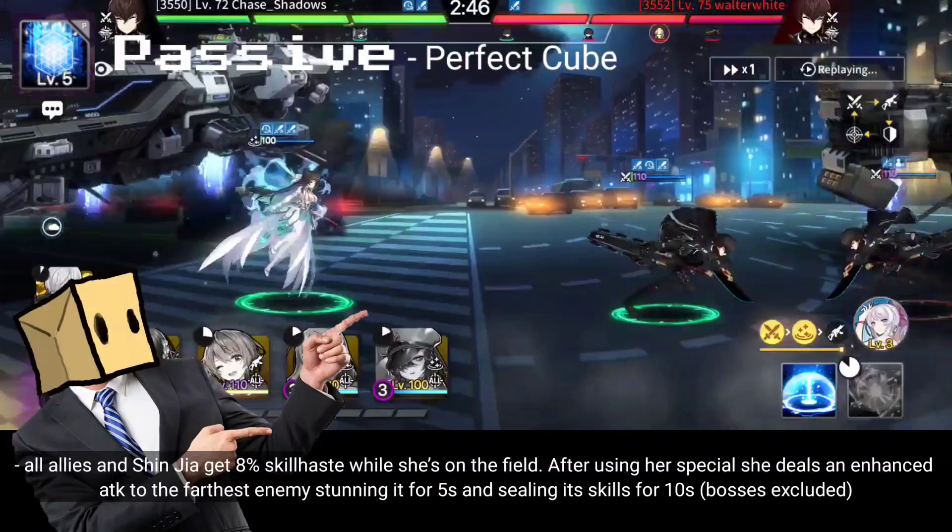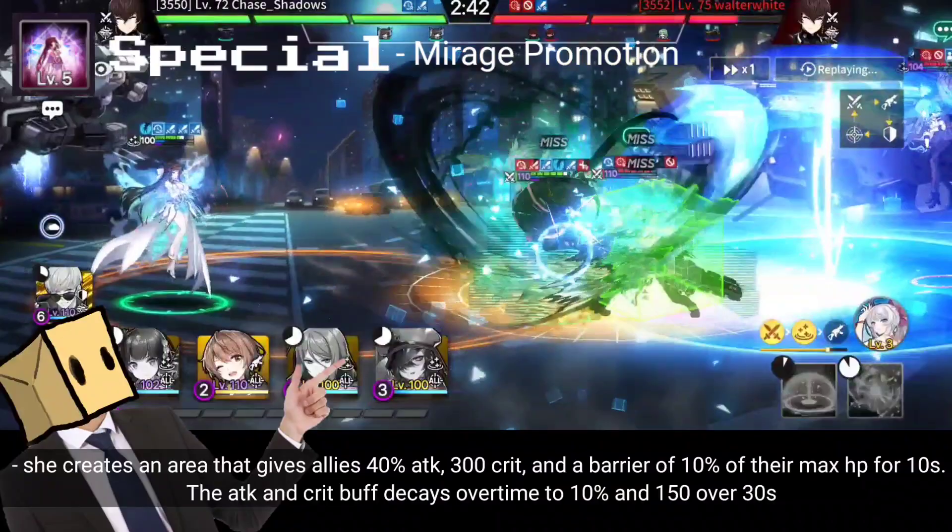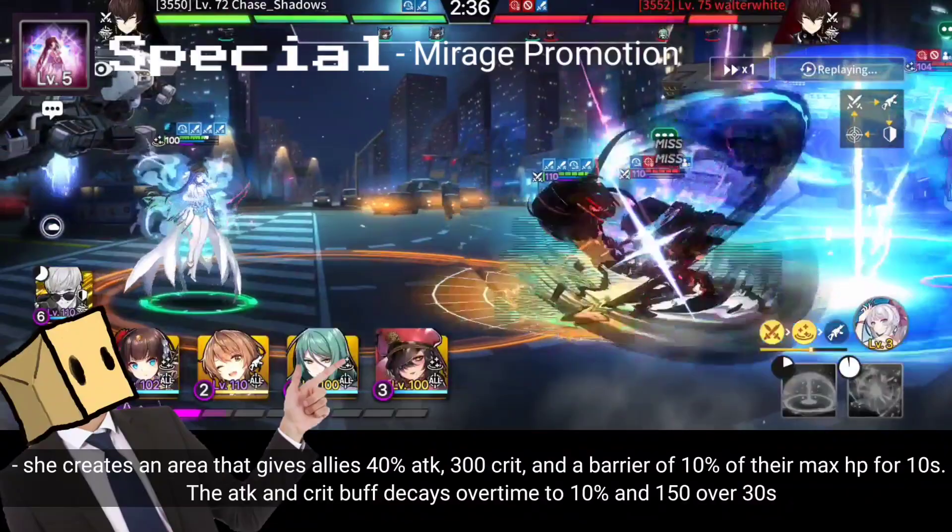For her special, she creates an area that gives allies 40% attack and 300 crit, and a barrier of 10% of their max HP for 10 seconds. The attack and crit buff decays over time to 10% and 150 over 30 seconds.